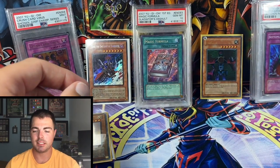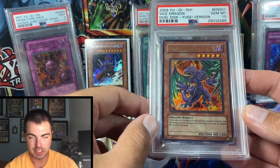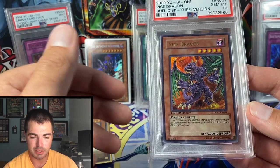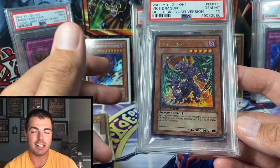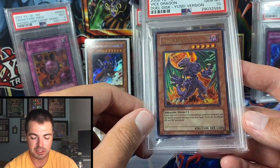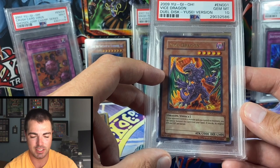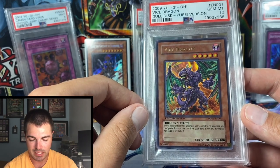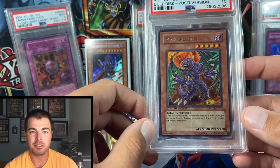Up next at number 5, we have Vice Dragon. This is another misrelease card, kind of on par with Dark Paladin — except Dark Paladin was pulled a lot more. This was supposed to be in a Duel Disc version, but that release got cancelled. For some reason it snuck into Raging Battle Special Edition boxes. It currently has a population of about 10 in gem mint 10 condition, and there aren't many loose copies floating around either. Definitely a unique part of Yu-Gi-Oh history.